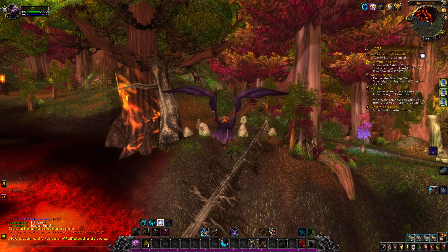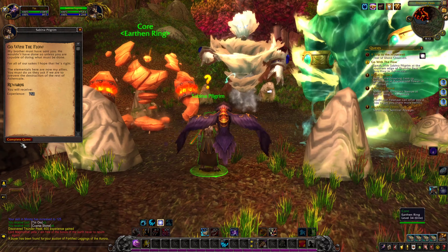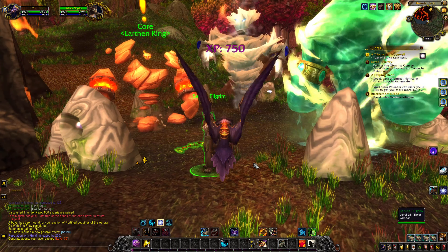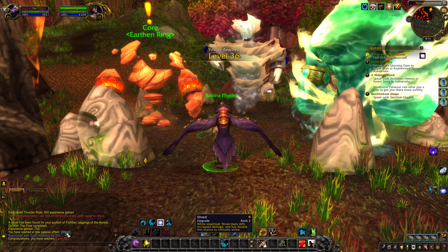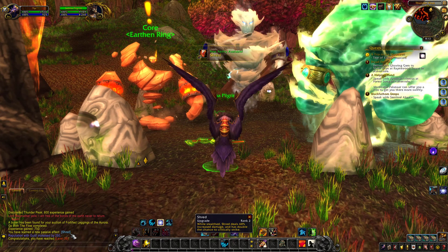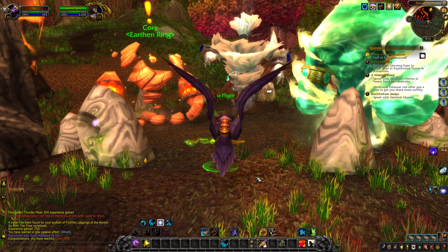Might even ding here again soon. Oh actually, we'll just hand this in here. I didn't mean ding, but get another — I was thinking exploration EXP. So what did we get? Oh, we got the new passive for Shred: while in stealth, Shred deals increased damage and has double the chance to critically strike. Cool.